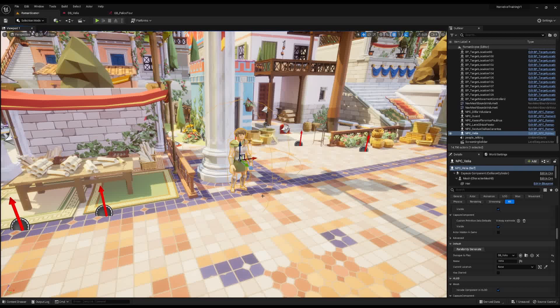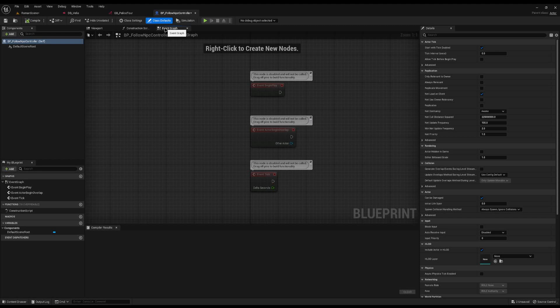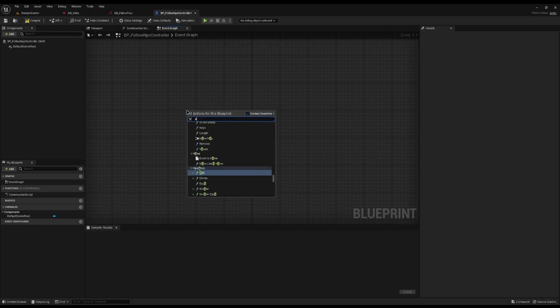Normally we'd go straight into creating an event and customise it, however the follow NPC is a little more challenging because you actually have to track the NPC in real time. So instead, in my narrative blueprints folder I'm going to create a new blueprint of type Actor called BP Follow NPC Controller. This controller will handle everything — tracking the NPC, tracking the player, and then completing the relevant nodes to progress the quest.